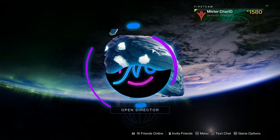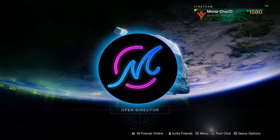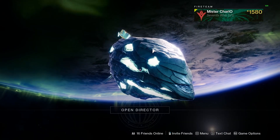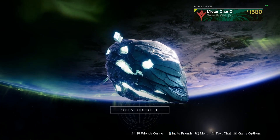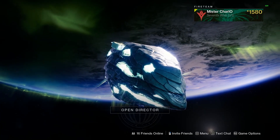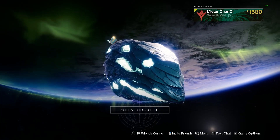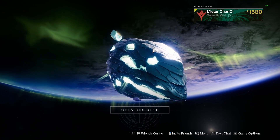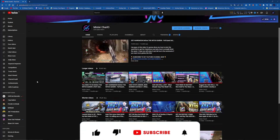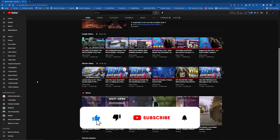Hey, what is up guys. In today's video we are taking a look at the new Mindbender's Ambition from Season 18. This is an old shotgun that was really good before it got sunset because it's an aggressive frame, and at the time it could roll with Quick Draw and Snipeshot for the high handling feel. For those who are new here, my name is Mr. Charlo.